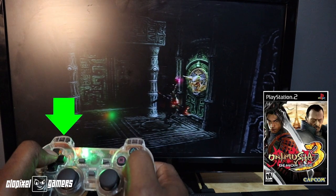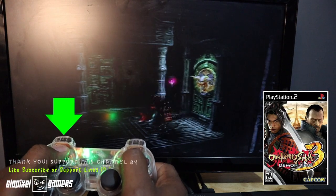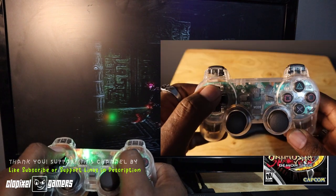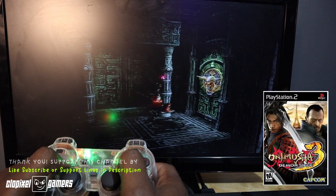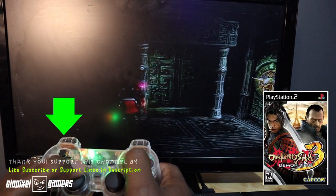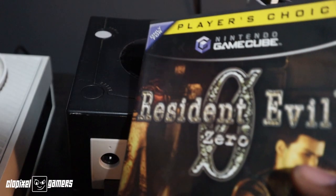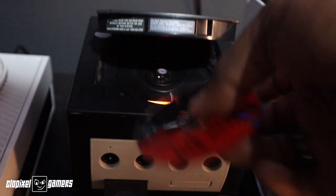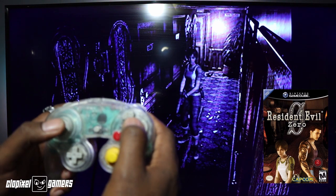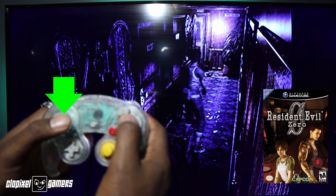Now if you notice here, as I press the left button, notice how the player rotates around. When I press up or down, the character walks forward or backward. The main thing you want to remember is pressing up faces the direction that the player is looking at, the actual character in-game. Notice how when I press left or right on the analog stick, the player rotates.